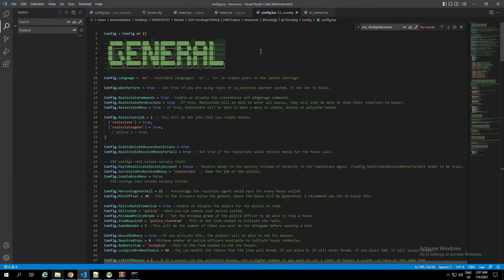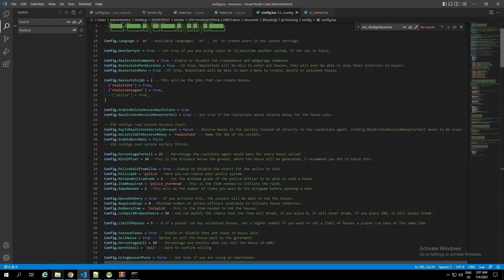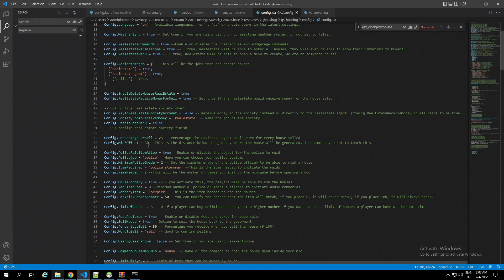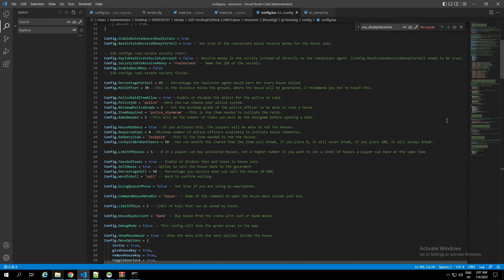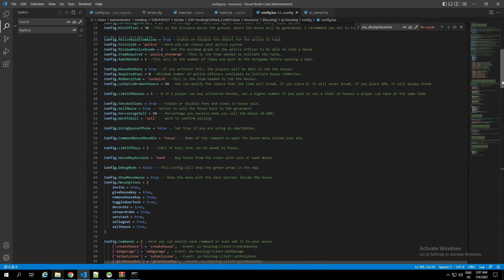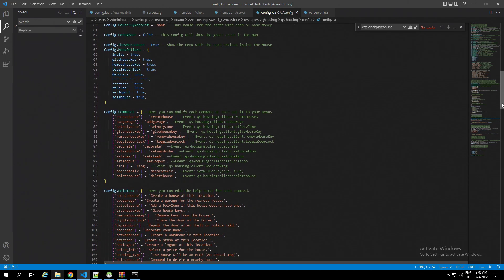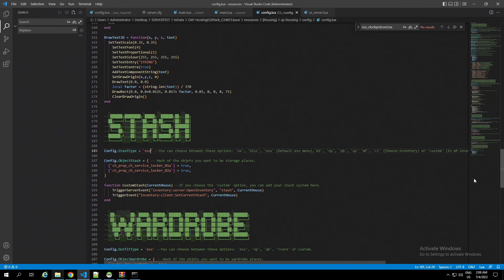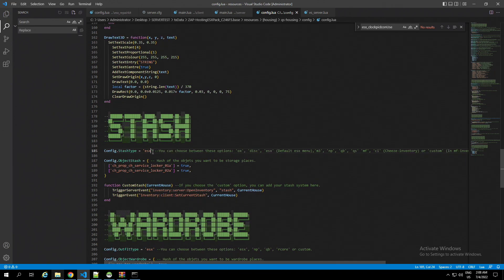Go back into the config right here — whatever you want to change is up to you. You could change selling, inventory, and other base options. It's easy for you guys to understand. There's also a require cops option, item block, 50% chance for robbing the house. We're using QS inventory, so you're going to change your QS inventory option right here.